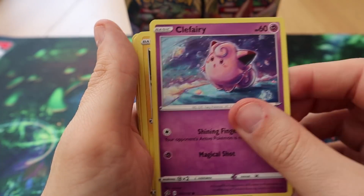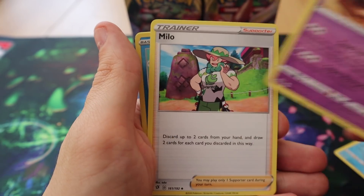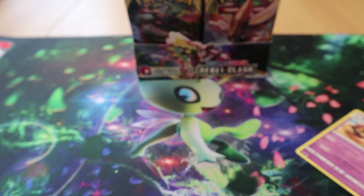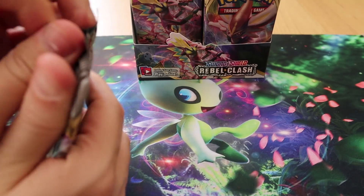Pack four: we have Lotad, Clefairy, Voltorb, Growlithe, Dreepy, Pelipper, Palossand, Milo, Reverse Magikarp, and a Butterfree.